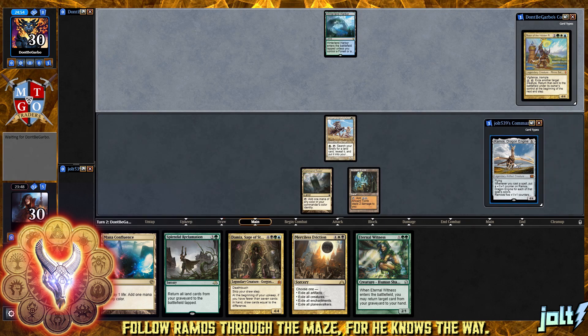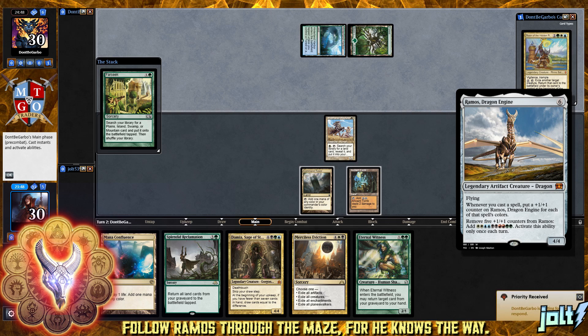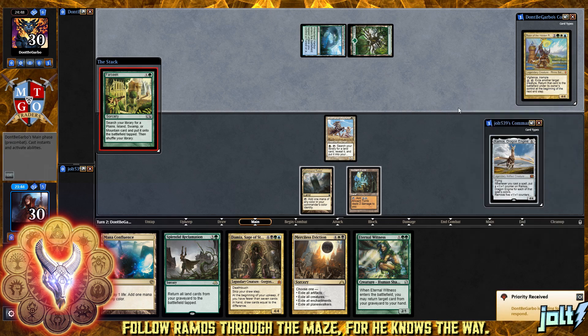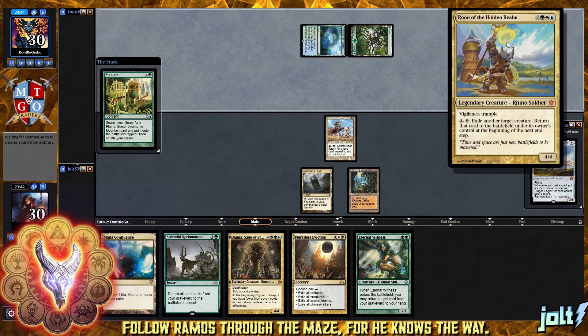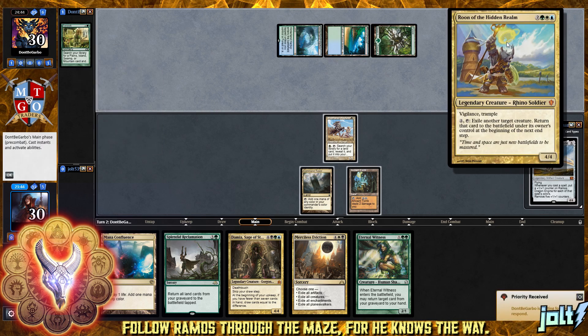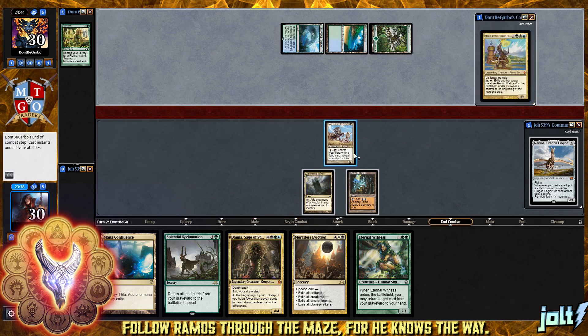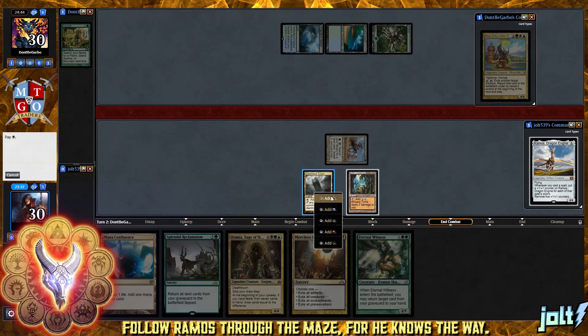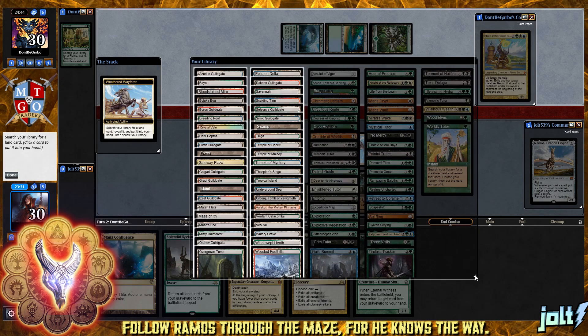We'll leave up Weathered Wayfarer. Let's say that they do get some sort of ramp going, and then we go for that activation. We're playing Ramos, Dragon Engine - flying. Whenever you cast a spell, put a plus one counter on Ramos for each of that spell's colors, then remove five plus one counters from Ramos to add double of each color to your mana pool. And our opponent did get an extra land on the battlefield, turning on this Weathered Wayfarer, which is just beautiful.